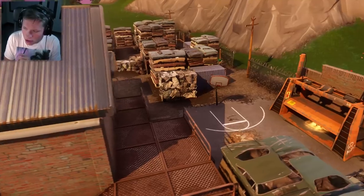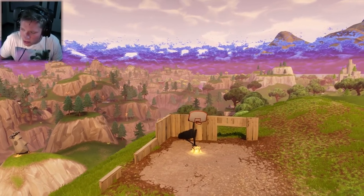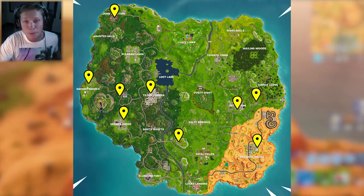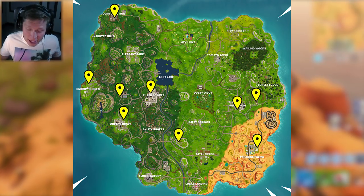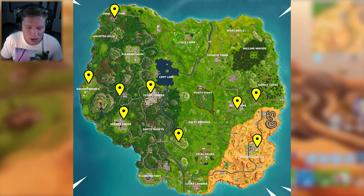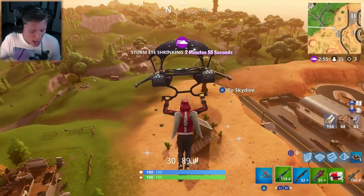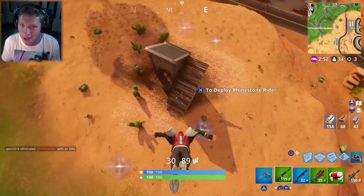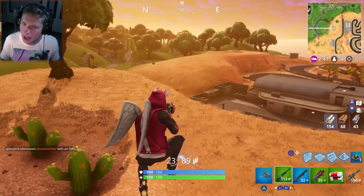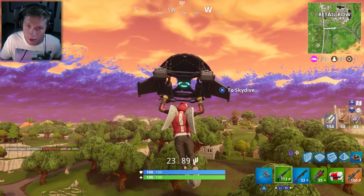Other hoop locations include Tilted Towers, Junk Junction, Greasy Grove, the house on top of the hill over by Fatal Fields, Retail Row, the trailer park, and finally the Paradise Palms cul-de-sac — there's a map of all those locations shown here. There are a ton of these things, so it really shouldn't be difficult, especially if you go to the more outlying ones. Going to Tilted to shoot hoops is probably not a good idea, but if you're landing at Snobby, Junk Junction, and the house on the hill, you'll be able to get it super easy. Also, since you have to land at Paradise Palms for the three kills anyway, you might as well knock out one of the hoops while you're there.